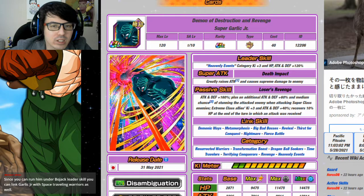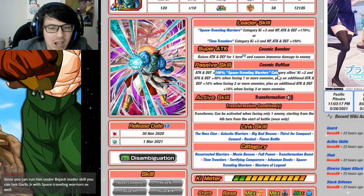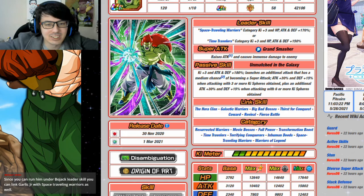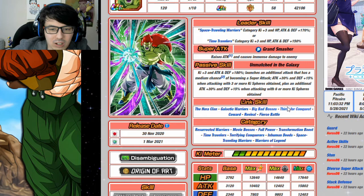Next is Time Travelers. When you look at the Time Travelers category, I'd recommend running Garlic Jr with Bojack so you can also have Space Traveling Warriors and a linking partner. Super Garlic Jr links decently with STR Bojack, and once they transform you won't have the awkwardness of missing Space Traveling Warriors support — you go full power Bojack and you're good. Even though they only share Big Bad Bosses, Thirst for Conquest, and Fierce Battle, they'll be fine on Ki thanks to that Ki support.